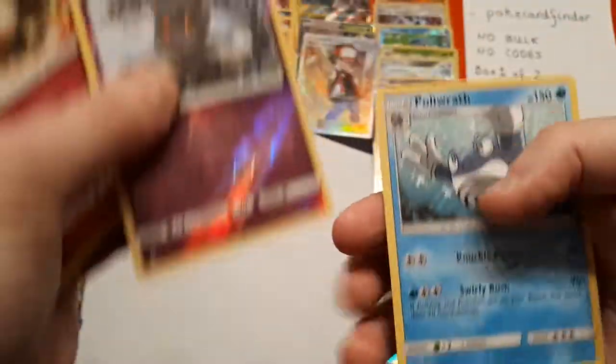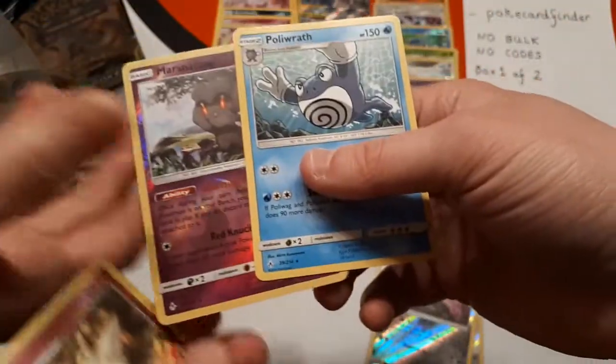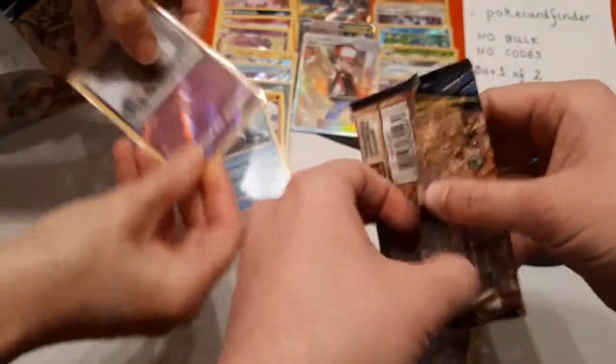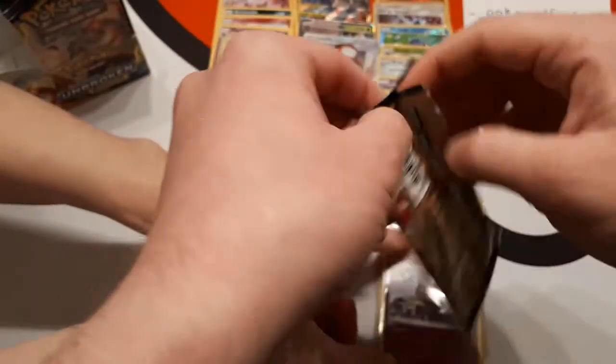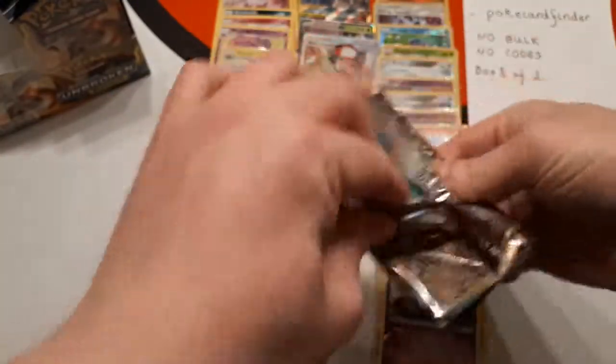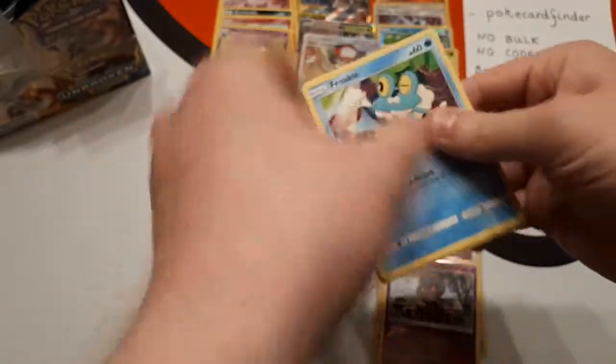The reverse is Marshadow and the rare is Porygon-Z. I'll give you the Marshadow and the Porygon-Z there. It's the last pack in the first half of the box, but oh my word — what a good half it's been. Might be getting some more in this pack to really round out the half.